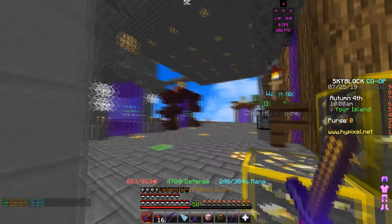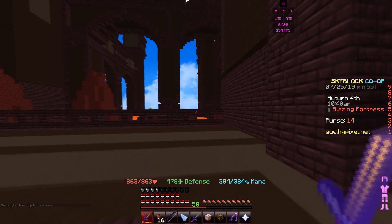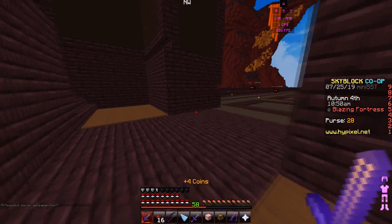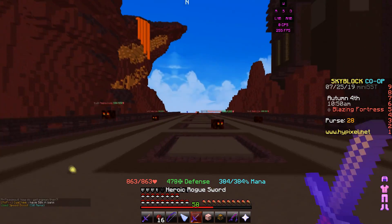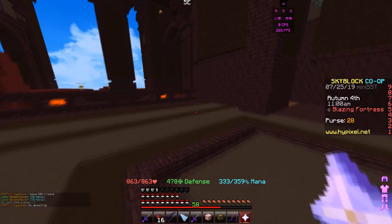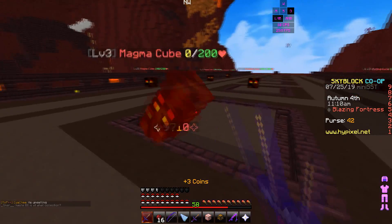Let's go to the Blazing Fortress and test this out. 8,221 damage! I should wear my magma armor for the extra strength. My normal strength is 88, plus all the bonuses — I have 120 and 115 strength extra — you can do the math on that.